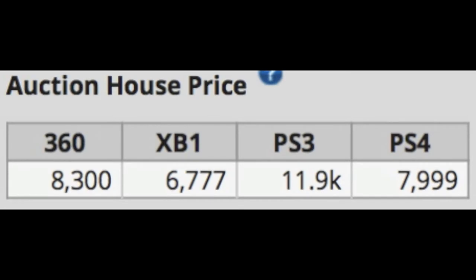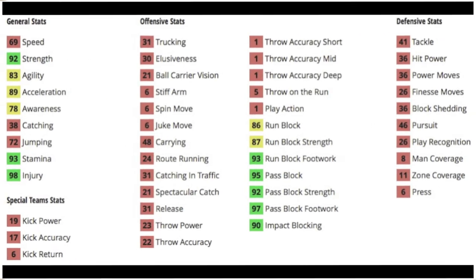Let's get into his auction house price. Cheapest on the Xbox One at 6,777 coins. Most expensive on the PS3 at 12,000. PS4 is at 8,000 and the 360 is 8,300. So pretty expensive on the PS3 and cheap on the Xbox One.